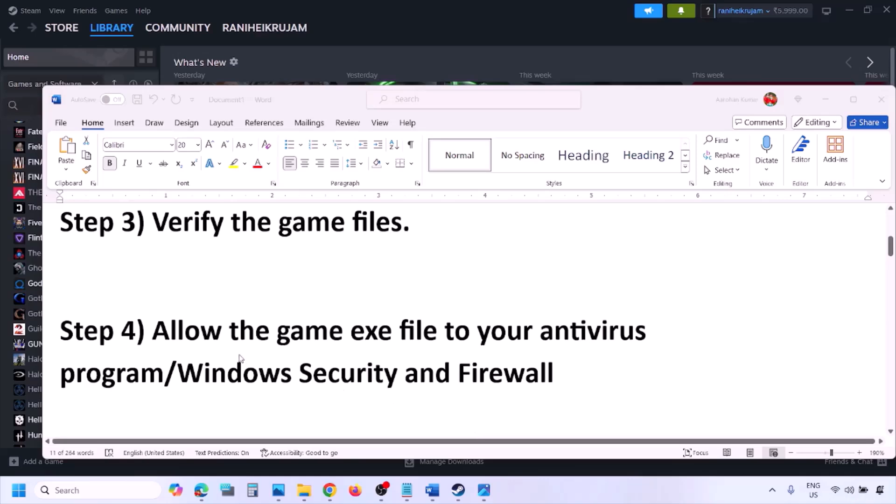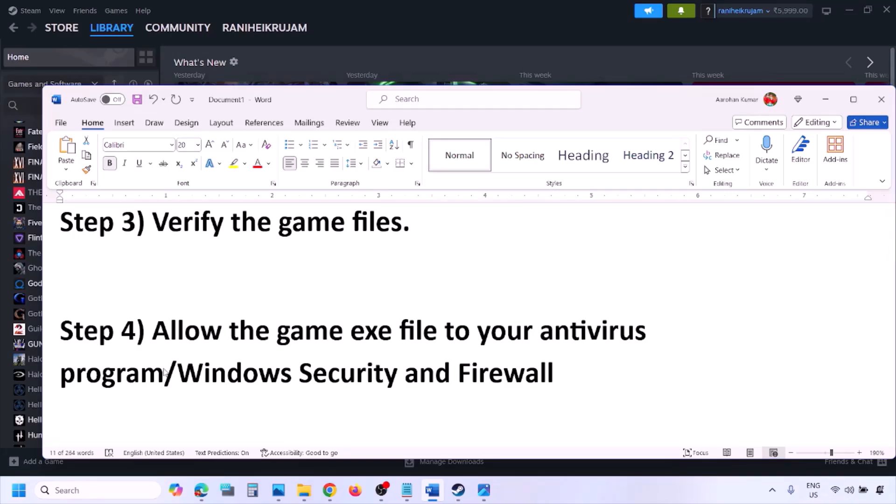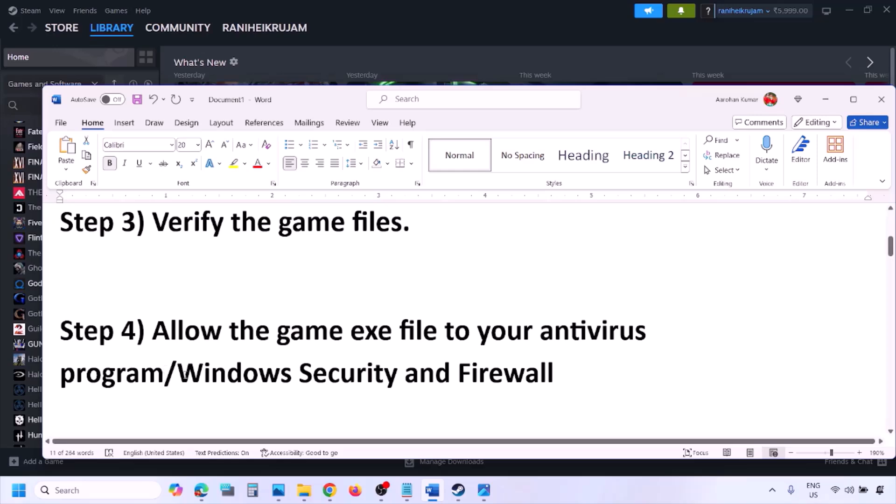The next step is to allow the game exe file to your antivirus program. If you have any third-party antivirus like Avast, Norton, Bitdefender, or McAfee — whichever antivirus you're using — make sure you allow the game exe file to that antivirus program.